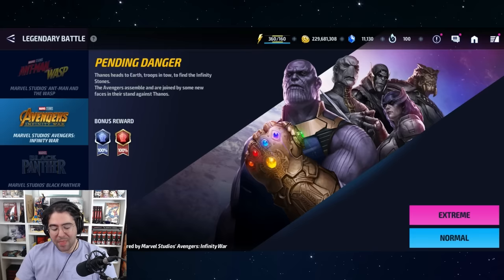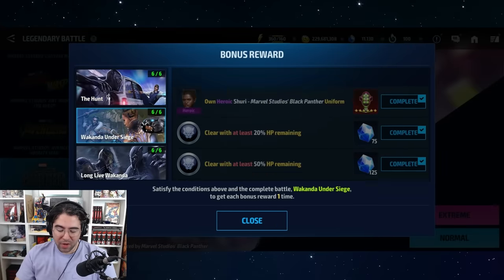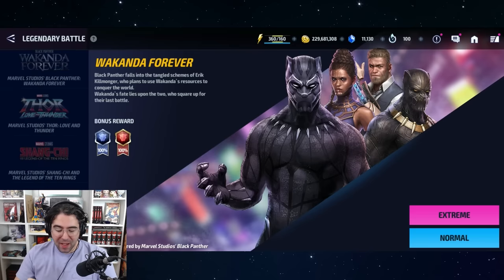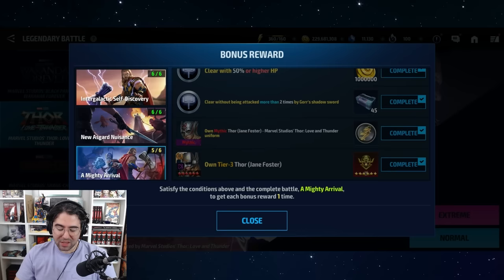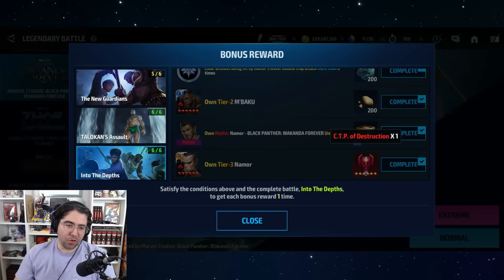The most expensive option has two CTPs: the original Black Panther Legendary Battle. The heroic uniform for Shuri gives you an Egg CTP, and the heroic uniform for Killmonger — a premium character — gives you an Energy CTP. Finally, Thor: Love and Thunder gives a Greed CTP for getting Jane Foster to Tier 3, and Black Panther 2 gives a Destruction CTP for getting Namor — also a premium character — to Tier 3.